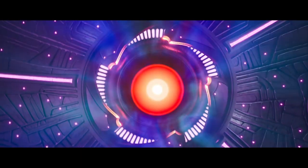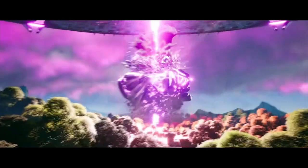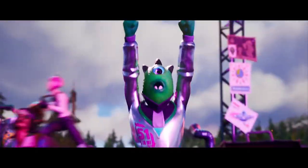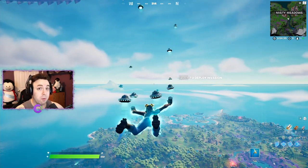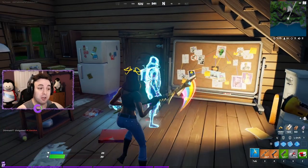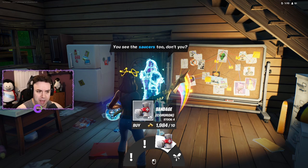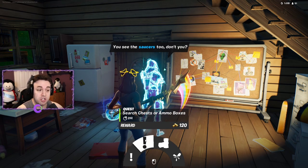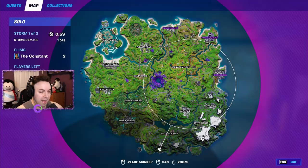Thank you to everyone showing support on the channel — you guys are all amazing. There are currently 17 NPCs in the game and I'm going to show you guys where to find all of them. We're going to start from the south side of the map and work our way up north. For some reason he wasn't appearing in Battle Labs, so this is Bunker Jonesy right here. He can activate a rift, give you bandages, let you search chests or ammo boxes, or visit Corny Complex for 80 gold.